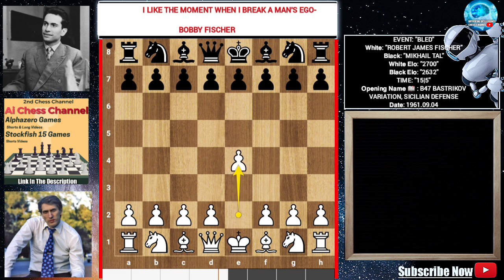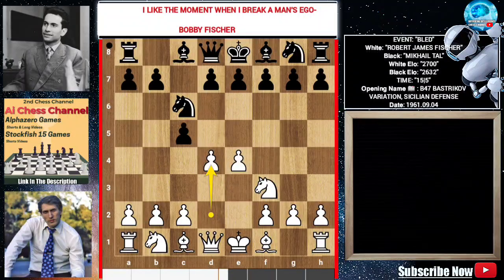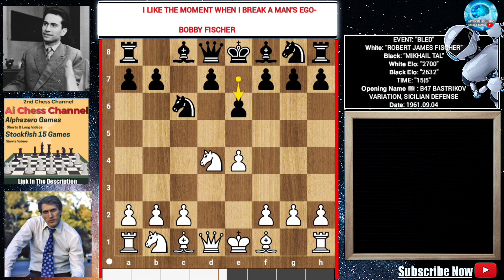E4. C5, Knight F3, Knight C6. You can play D4, Knight C3, or Bishop E5, and also the Alapin line with C3. Fischer played D4, C takes D4, Knight takes D4, E6, Knight C3, Queen C7, G3 — creating an advantage for the bishop.